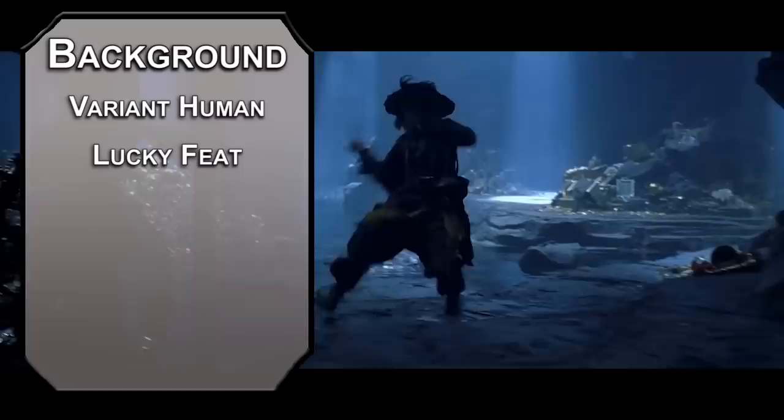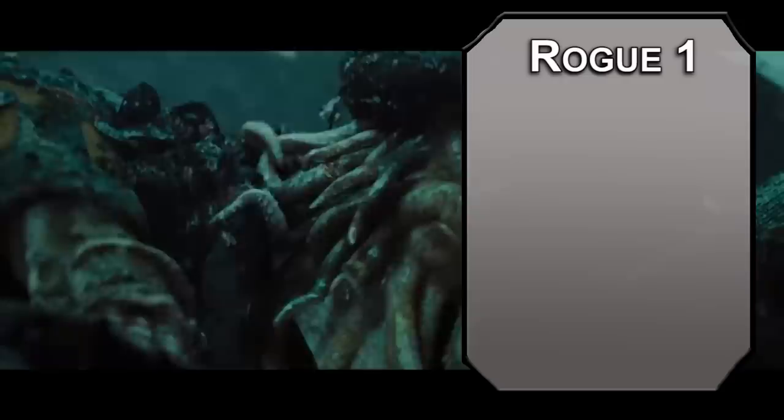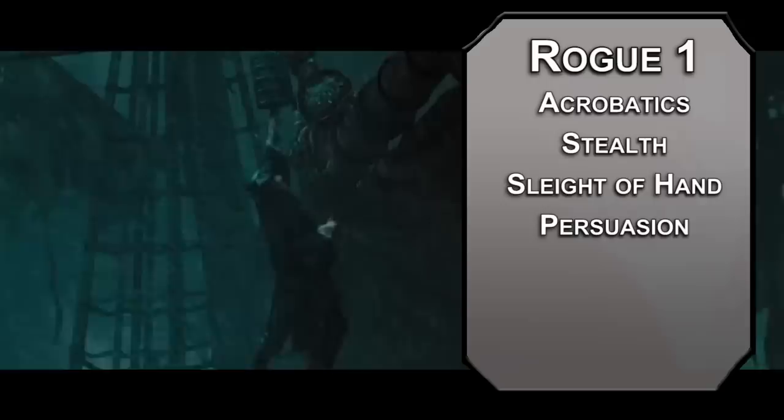Bump your dexterity and charisma with your two free points, take history for your skill of choice, and the pirate background for athletics and perception. Kicking things off as a rogue — first level rogues can grab four skills from their list; go for acrobatics, stealth, sleight of hand, and persuasion, which I'm taking over deception, as Jack is more likely to bend the truth to his favor than outright lie.